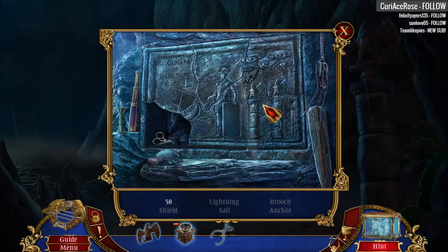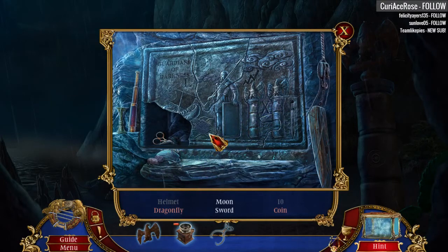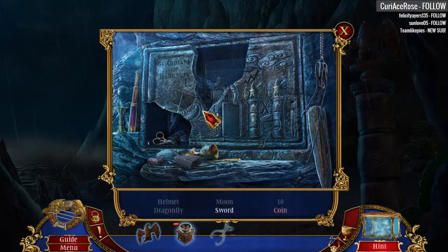50, which should be... What is 50 in Roman symbols? I want to say... C. Oh, it's L. Okay. I just took a wild guess. 10 is definitely X. What else do we need here? A sword.